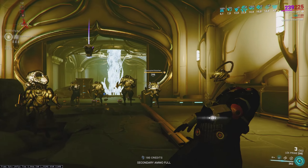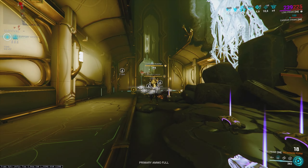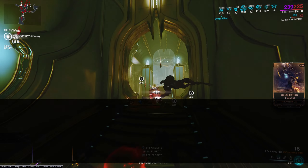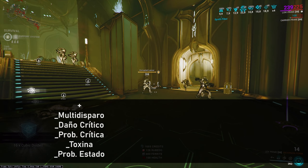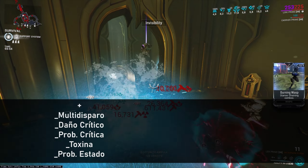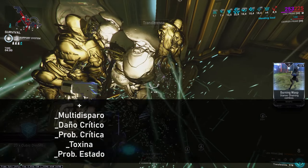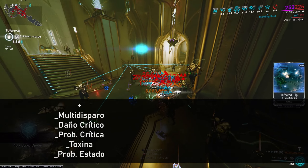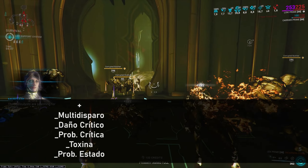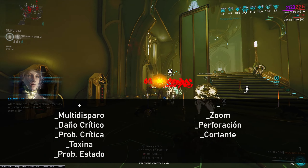Now let's look at Riven recommendations for the Lex. It would be a very good idea to get one given its currently high disposition, although that will most likely decrease in the future. The best positive stats would be: multishot, critical damage, critical probability, toxin, and status probability. Toxin is recommended because all builds use a Toxin mod, so a Riven with that element lets you replace that slot. Status probability won't help the first build but will help the others, so it's a viable stat. For negatives, the ones I'd recommend are shown here.